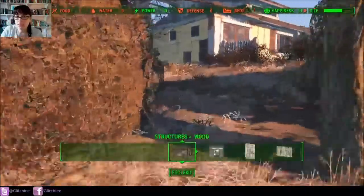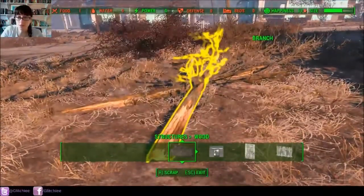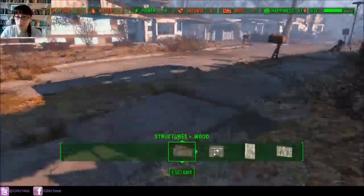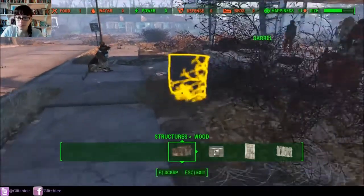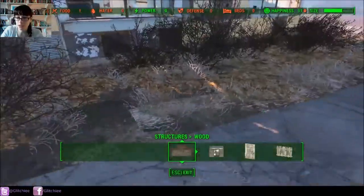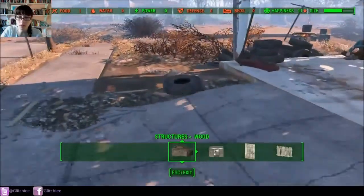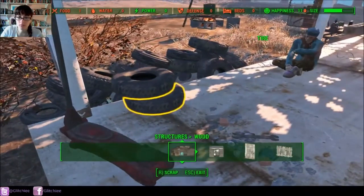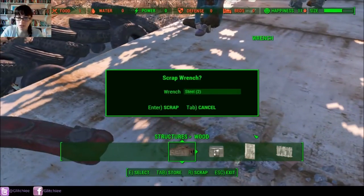Instead of selling items, you can break them down. For example, you have pre-war money — pretty common in old-time registers that you can find. You can either sell it for caps if you need caps, or you can break it down and use it for cloth.